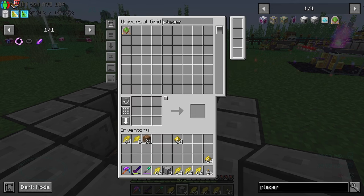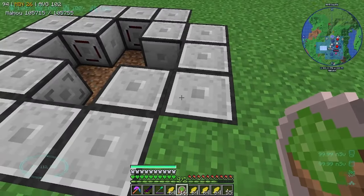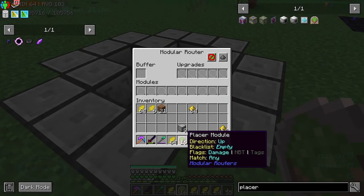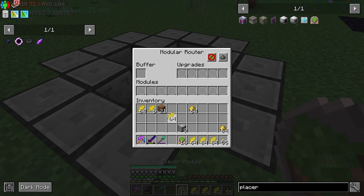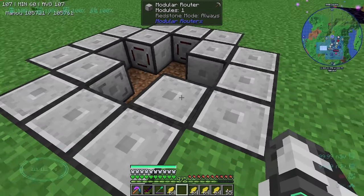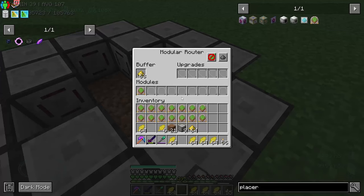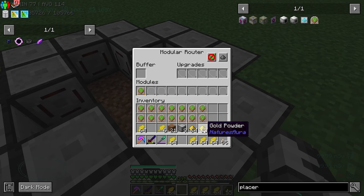I want them all to come in at the same time so I can just set them all to do the thing - place the modules and then do up. Then we just need to stick them in. If we set it up like this, if I put that in there it will actually place it on top of itself. I forget how many we need - 19? No, we need double: 38. So we need to put 38 in here.